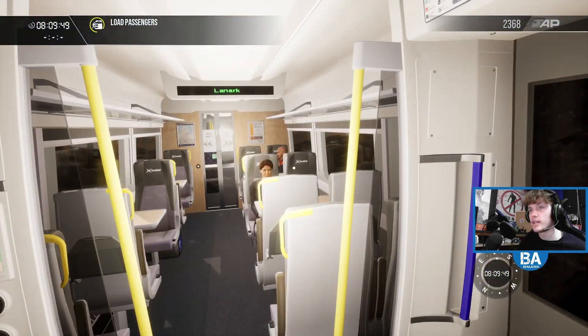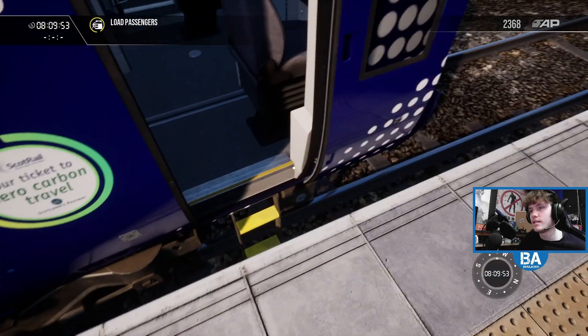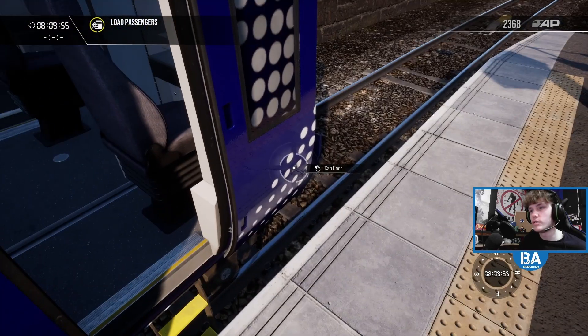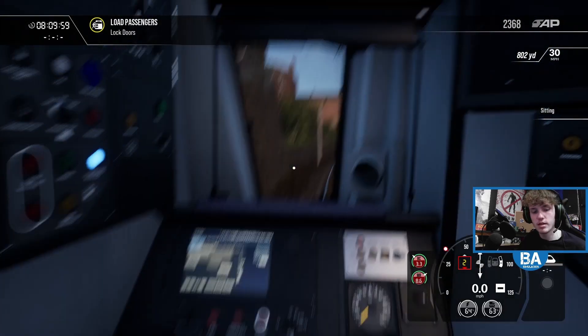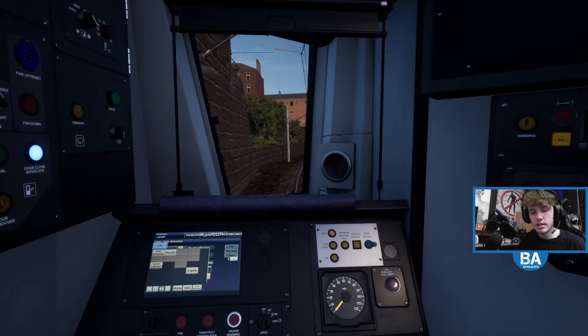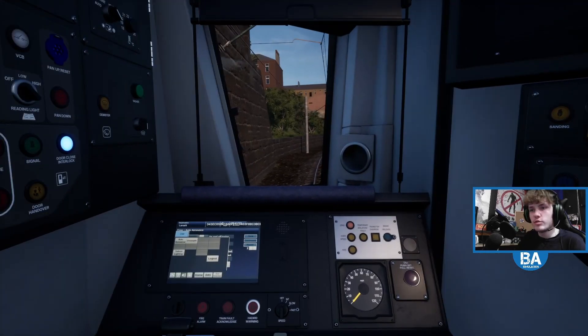We didn't put on the passenger lights! Wow, that is really bright - that is a Train Sim World 3 route on a Train Sim World 2 route. Watch those - more to train. It is Pollokshields East next.